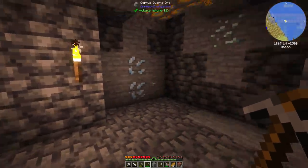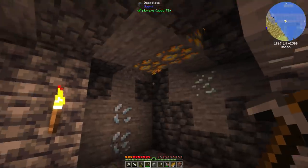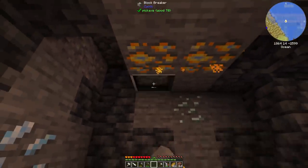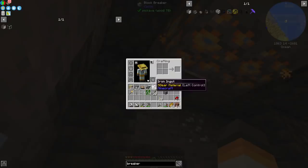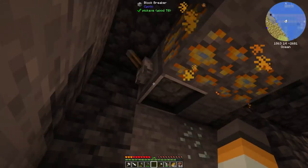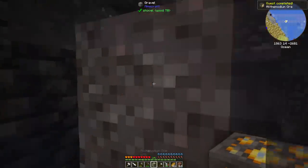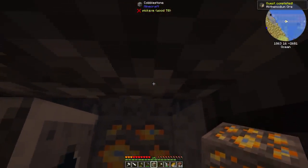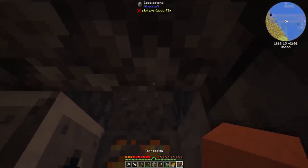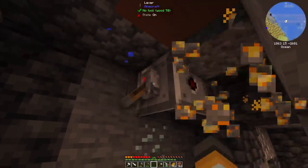Well anyway it worked! Let's do it. We're going to put down the block breaker, get the lever, put it on the side — and fingers crossed this better work. Oh ho ho! Allthemodium ore — I've got it, I've done it! Hot diggity dam. Now let's just rinse and repeat the same for the next one. Amazing.